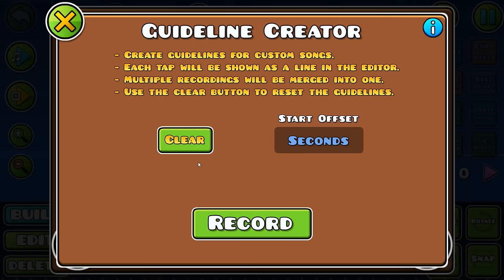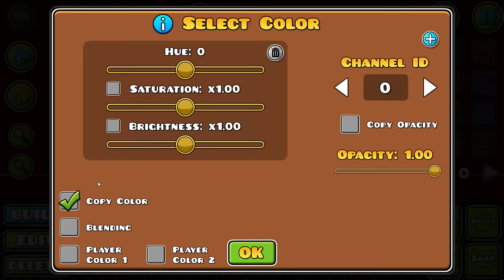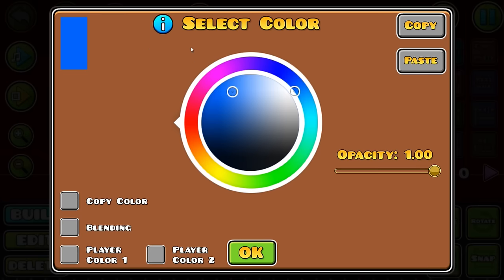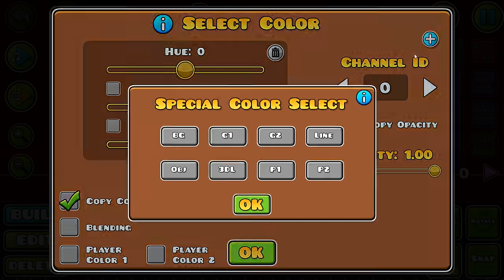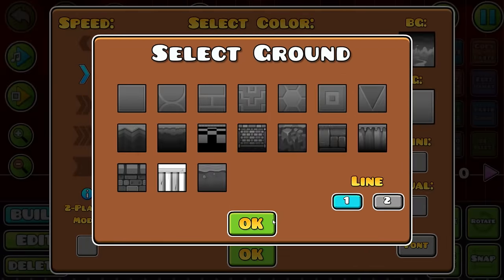Don't worry about creating lines — all that does is help with sync, and sync doesn't really matter to be honest. We're going to pick some colors; we're just going to go with red and really not be that creative here. We'll just copy the background color and move it to every single thing in the level, then pick a very generic background. Let's test it.